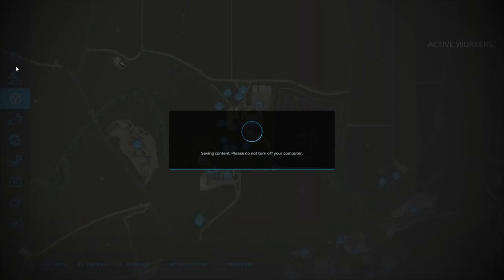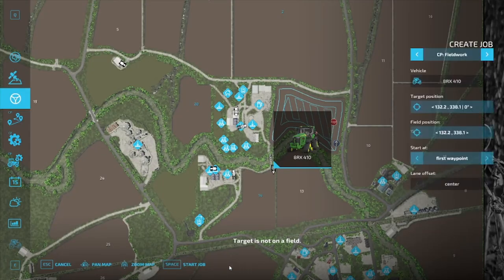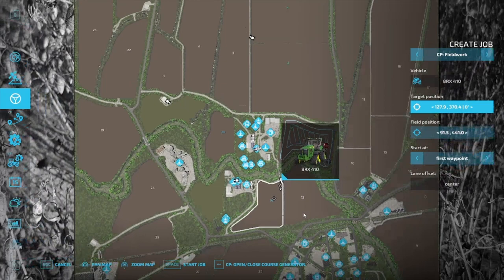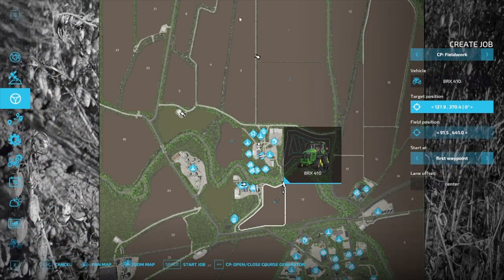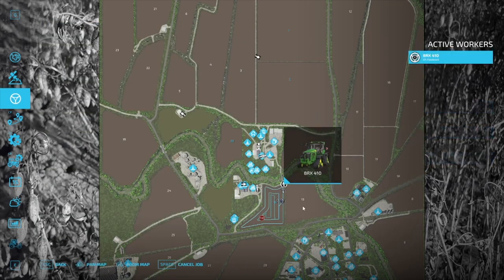Let's go ahead and set this field up quickly. That field looks great. I want to buy this field here — this one is the one I want to turn into a grass field. I think that's going to be our next purchase after the next harvest if we don't use everything. We'll get this course generated quick and start the job.